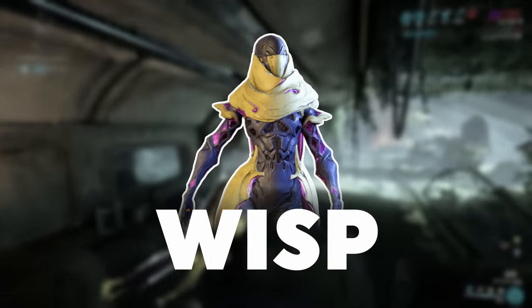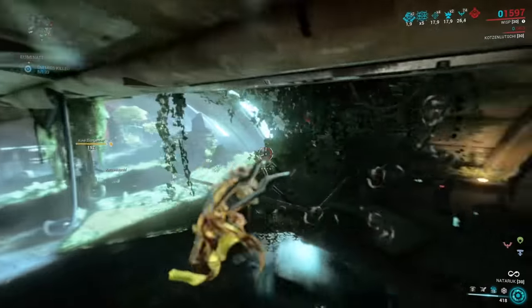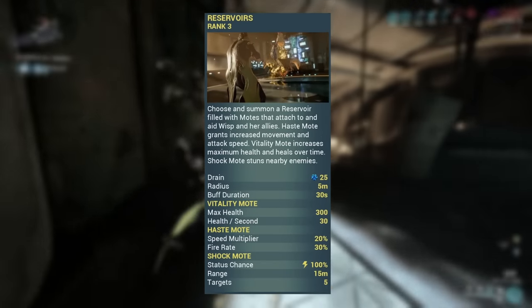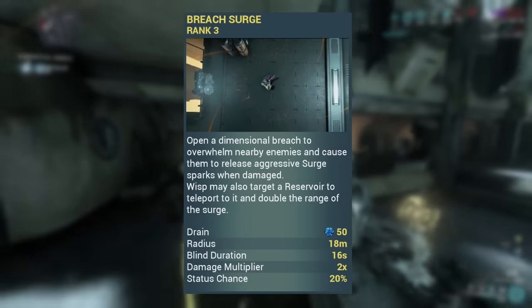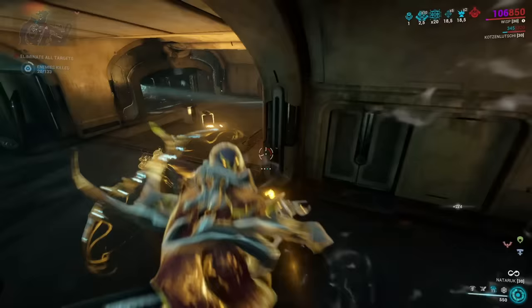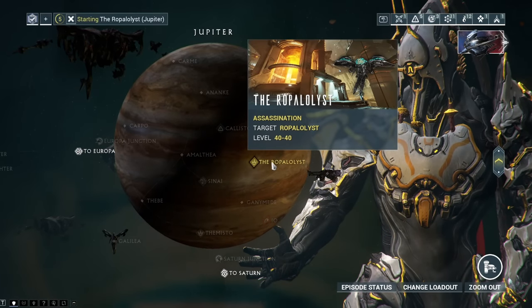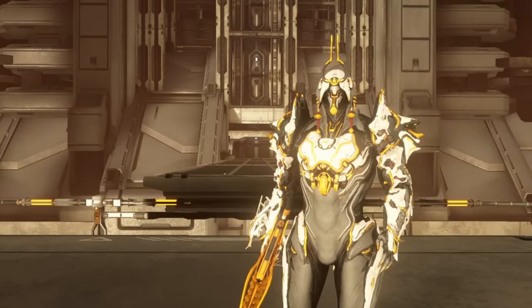Number 7 is Wisp. I personally don't play her all that much, so I'll keep this one short — but that does not mean she's weak by any stretch of imagination. Wisp's passive makes her invisible as long as she's in the air: if an enemy can't see you, they can't hurt you. She has three buffs she can cast for herself and her team, making them faster, dealing electric damage to nearby enemies, and healing crazy amounts of health permanently. Her ability Breach Surge blinds enemies and makes them more susceptible to your damage. Infuse some crowd control via Helminth, give it decent range, stay in the air as long as you can, and bounce around like a crazy little bunny. Her main and component blueprints are acquired from the Ropalolyst assassination on Jupiter, for which you'll have to finish the whole main story first.